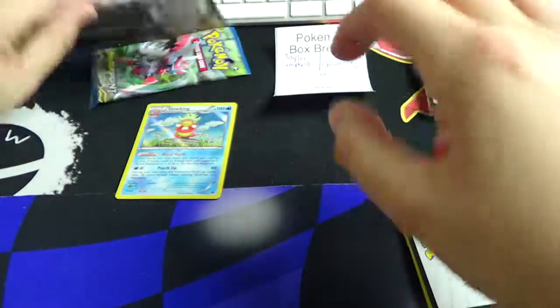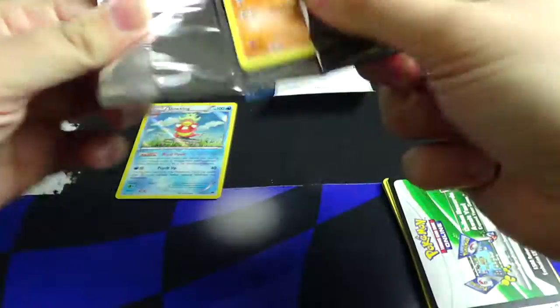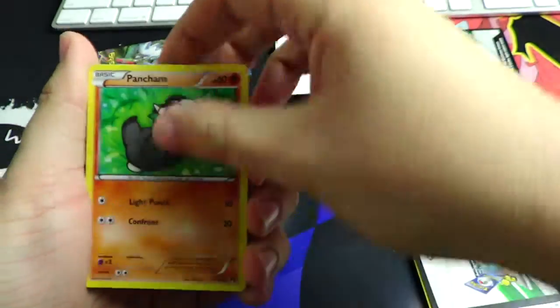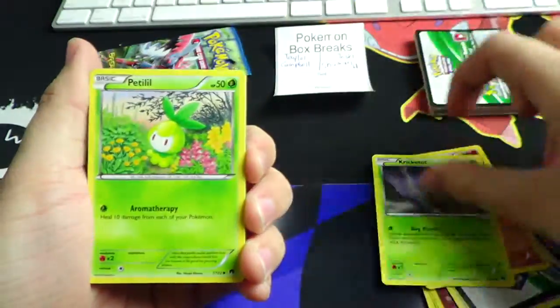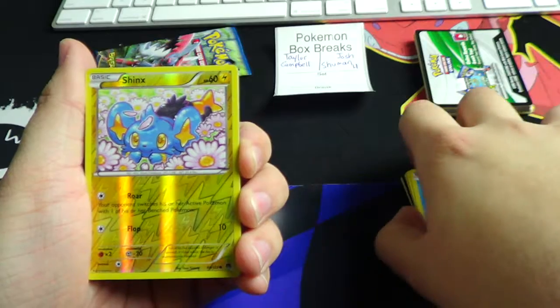We'll go ahead and put that right there. Puzzle of Time — nice card. Bursting Balloon as well. Breakpoint has got a lot of playable trainers, which is pretty sweet. Alright, and you got the reverse Shinx.